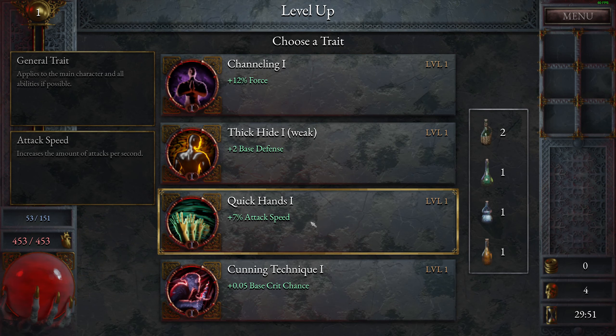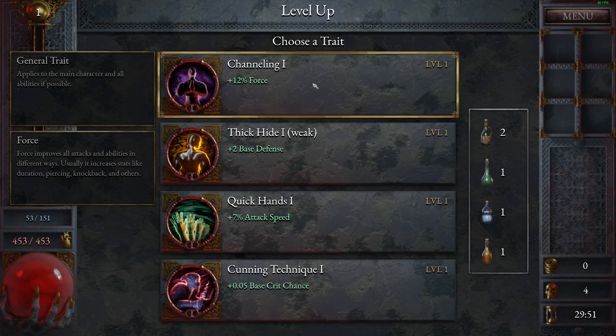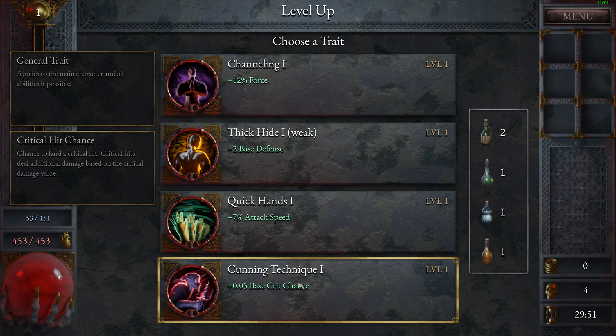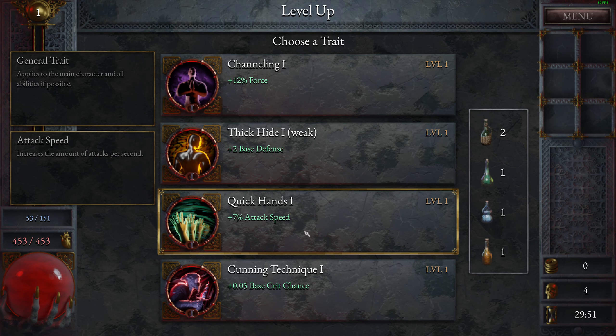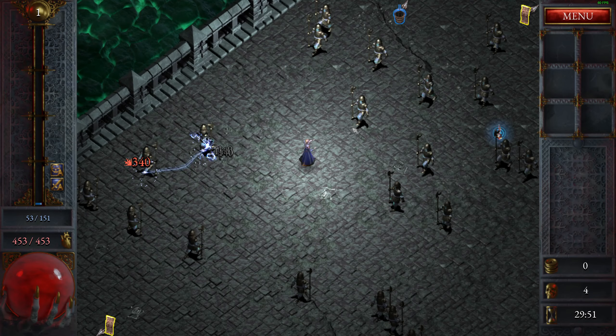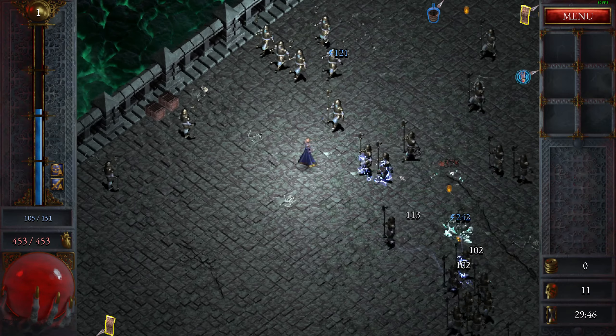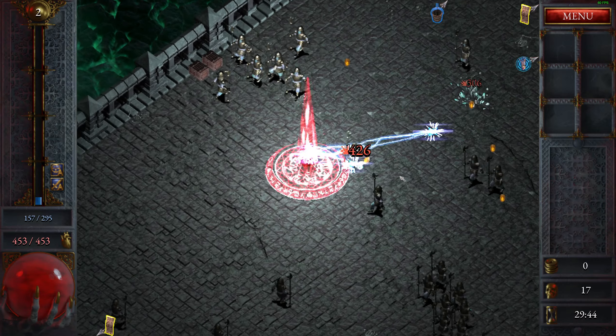I think this changed. Attack speed, base defense. That's channeling. So force — force improves all attacks and abilities in different ways. Usually it increases stats like duration, piercing, knockback and others. Now it actually shows you what it does, that's neat. Let's get 12% force. Does it affect chain lightning? Feels like I'm chaining way more.